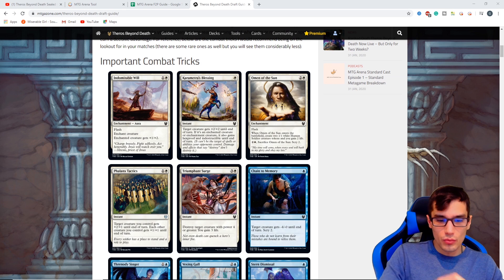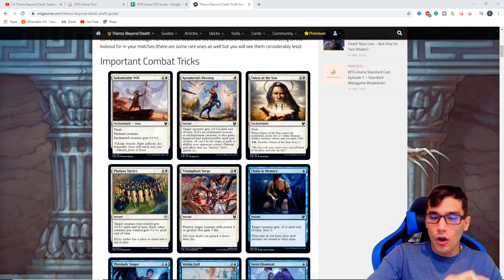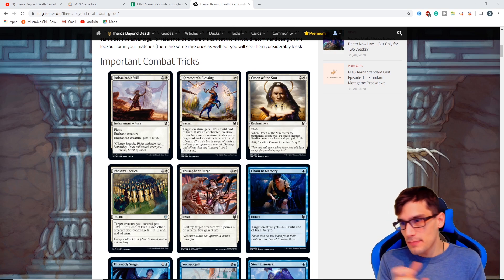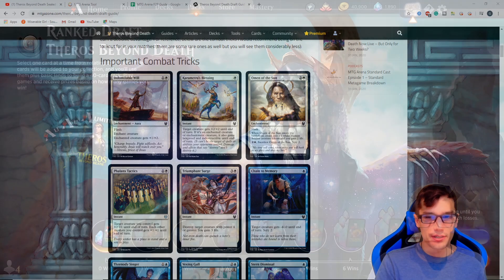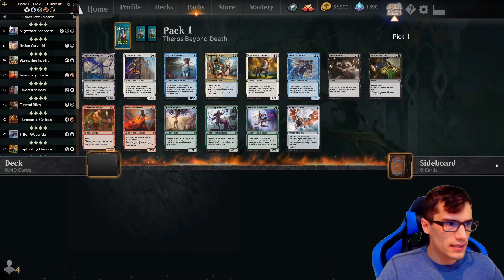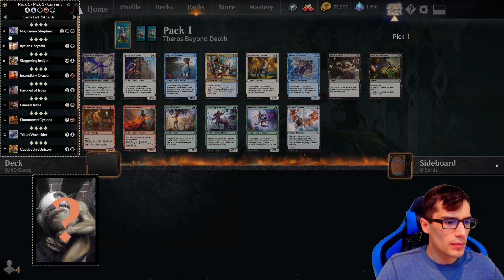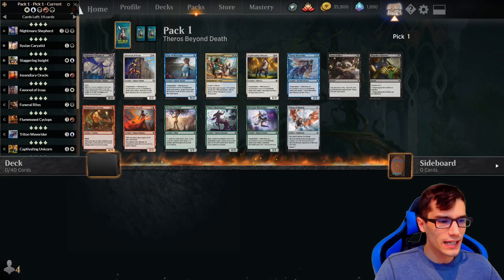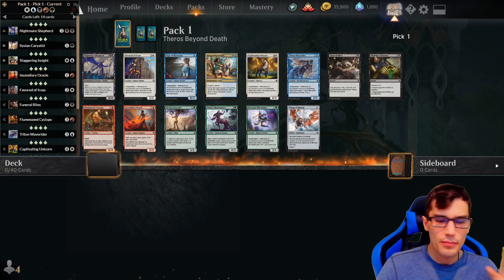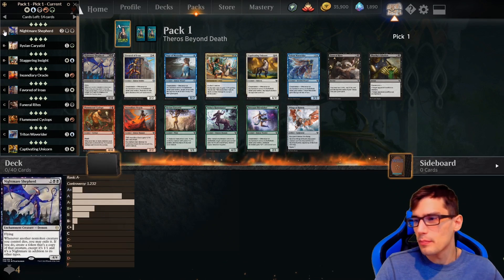We have MTG Arena Tool, we have our spreadsheet, we've got logs enabled, we've got our overlays enabled, and we've familiarized ourselves with the limited set. Now let's open these packs and look at how the draft helper works. You'll immediately see it up on the left-hand side of your screen — you can click the button to resize it, move it around, and click it again to lock it in place.